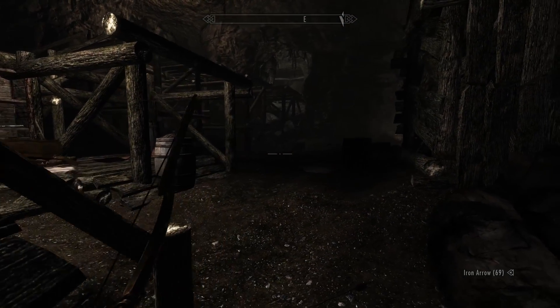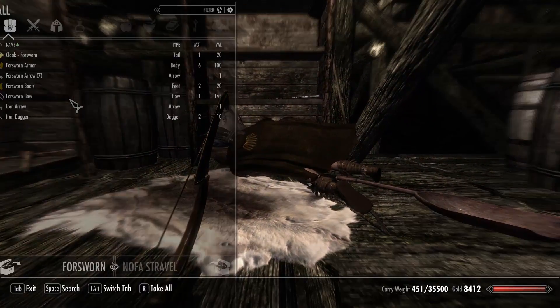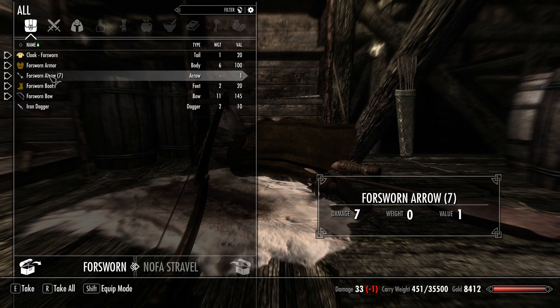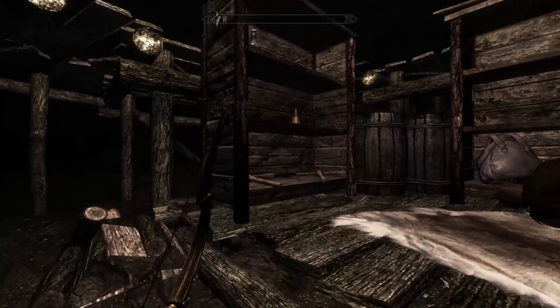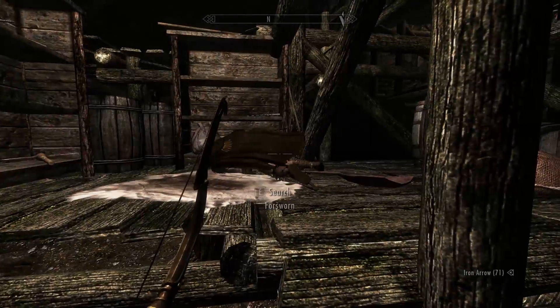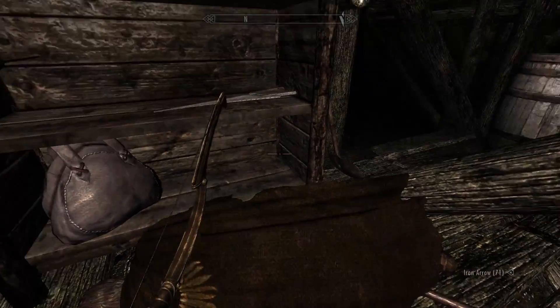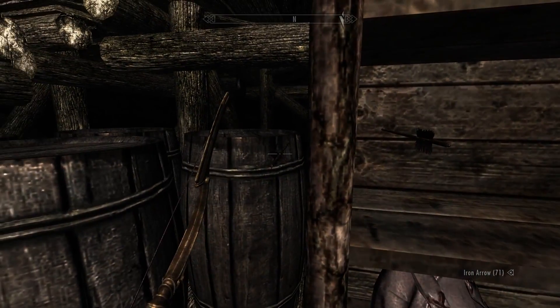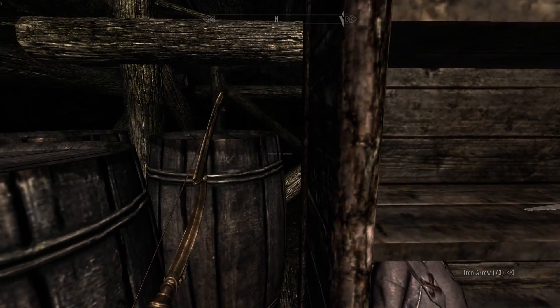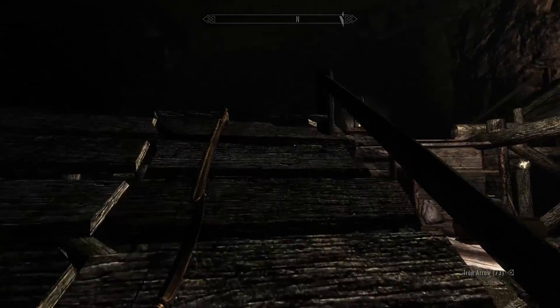Apparently the Foresworn boss didn't care about these soldiers at all — just sent them to their deaths. I pick up a potion of strength and recover some of my missed arrows. I try to get a height advantage on the next enemy and stalk him through the mine.